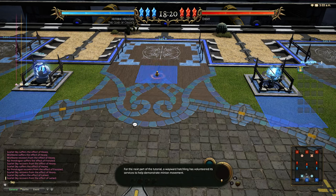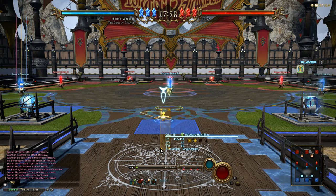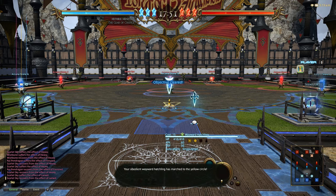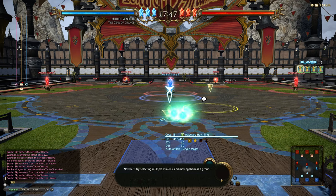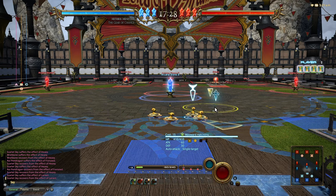A wayward hatchling has volunteered to help demonstrate minion movement. To move a minion you must first select the unit, then select the unit's intended destination. Left click on the minion to select it, then with the minion selected right click on the desired destination to send the unit to the location. To select multiple minions, left click and drag to create a selection square - upon releasing the left mouse button all minions inside the square will be selected. Select all wayward hatchlings on the field and move them to the yellow circle.